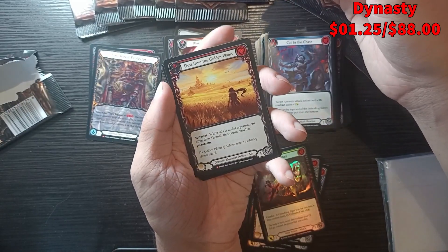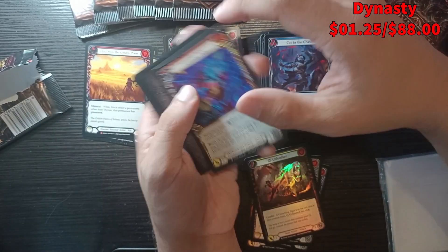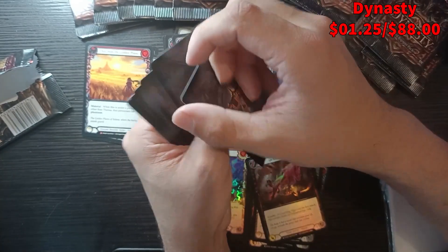Dust from the Golden Plains is our majestic. Then we got Flex Claws for a rare. Shiny is Scramble Pulse - so it's a shiny rare. And then Silver is somewhat of a token card.